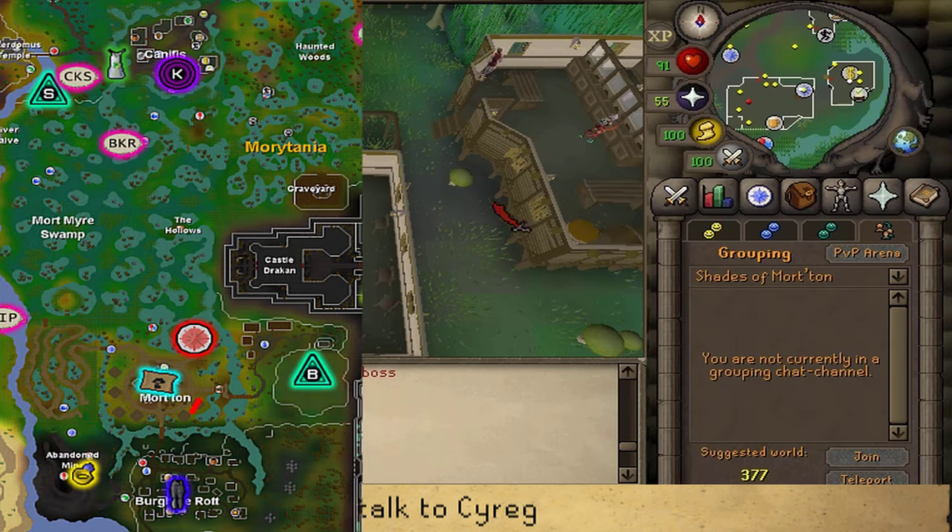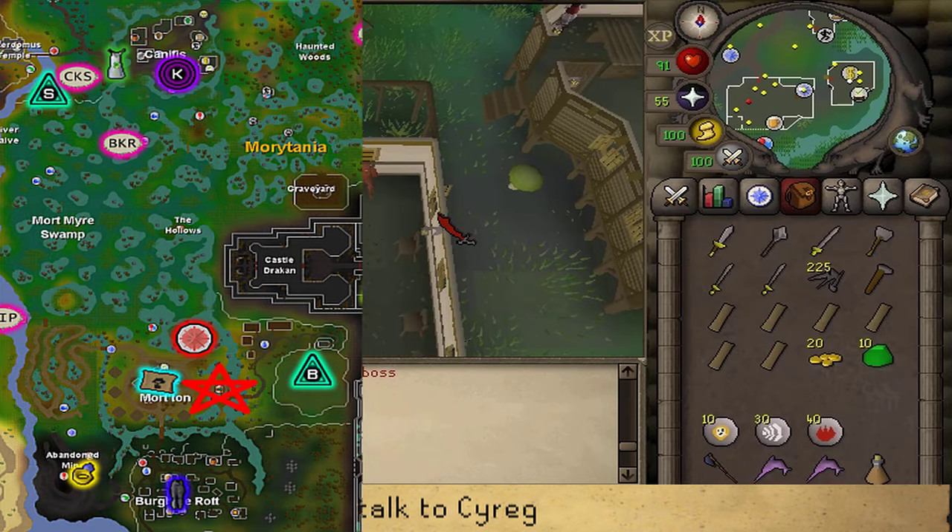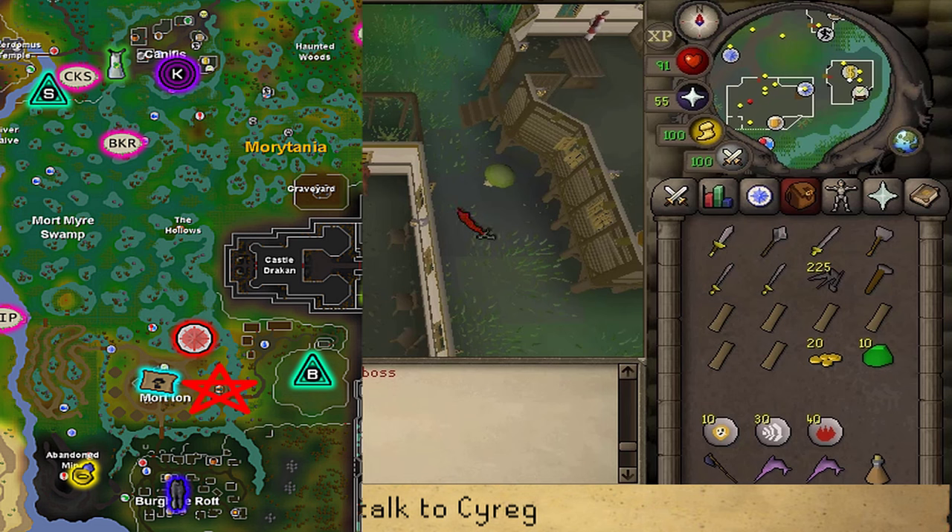If you've completed the Shades of Mort'ton quest, use the teleport scroll or the minigame teleport, or use a Barrows teleport, or simply run south to the Nature Grotto, and then south of the Nature Grotto, follow the winding path east to Mort'ton.